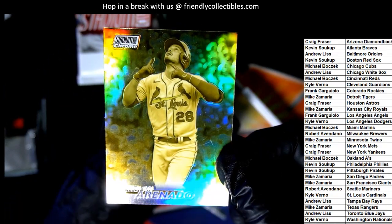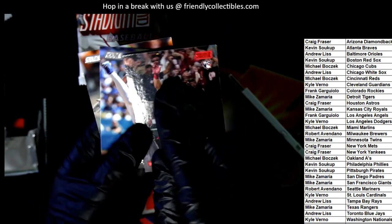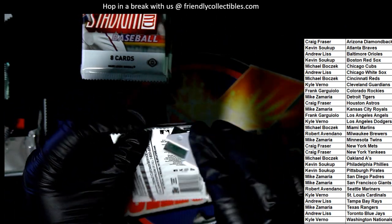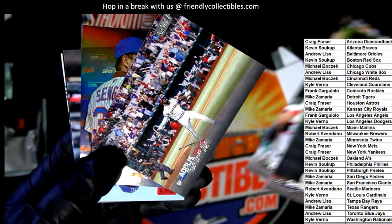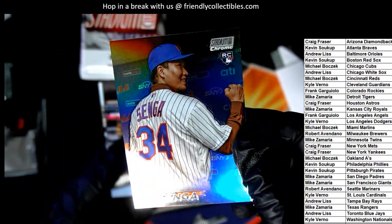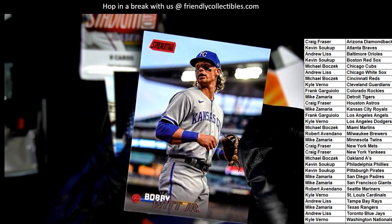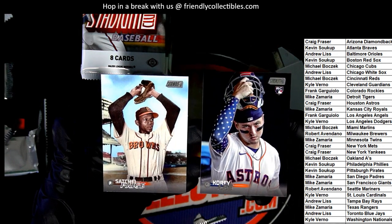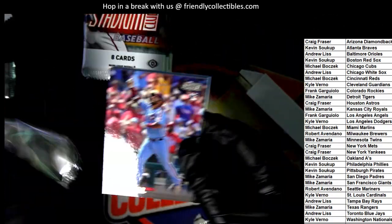Nice one right there. Congratulations — Stadium Club Chrome cards. That one has a very nice look to it. Nice rookie card, red foil. Otani! Oh, there's another Chrome rookie card — one of the top rookies of the year. There's a Bobby Witt Jr. — that's a red foil Witt.